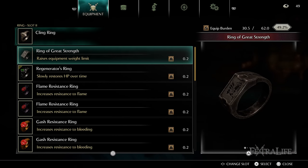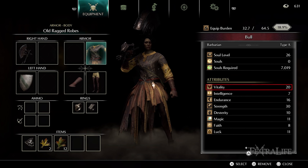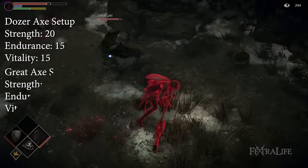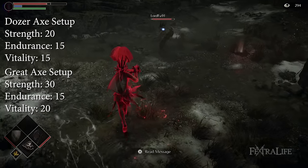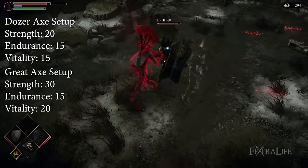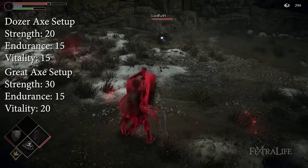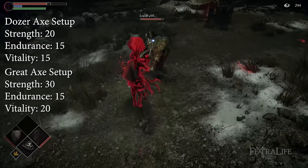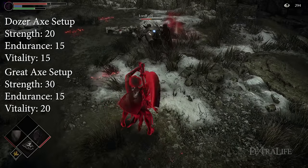You'll likely need to use the Ring of Giant Strength for this setup because the dozer axe weighs a ton. Vitality will help keep you alive allowing you to trade blows and come out on top. How high you wish to go is really up to you, but remember the higher level you are the lower odds you will win with this build. The idea here is to keep your level as low as you can regardless of what weapon you are using so that your damage is markedly higher than your opponent. The higher you get, the higher level your opponent will be and the more they've invested into stats that improve their damage or had time to find better weapons.